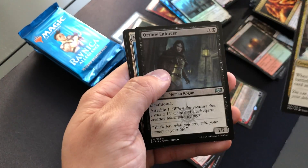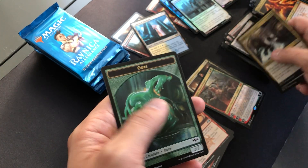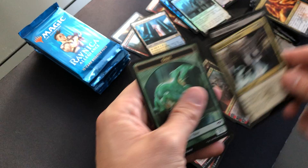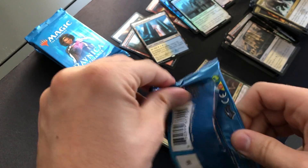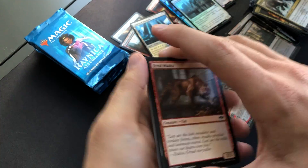Basilica Bell Haunt, Warhost Enforcer, and a Hallowed Fountain — pull that off to the side as well. Nice $10 pack right there. Still pretty far away from the value of the price of the box, but I think we're getting close. That pack definitely helps.